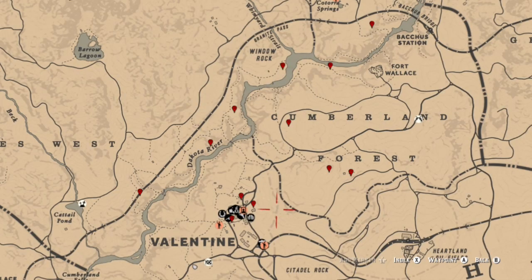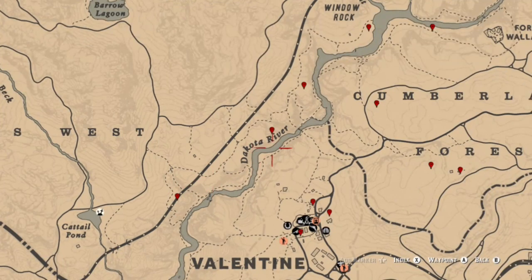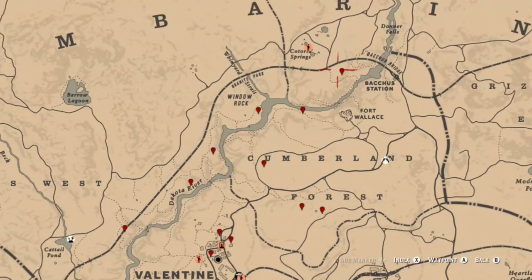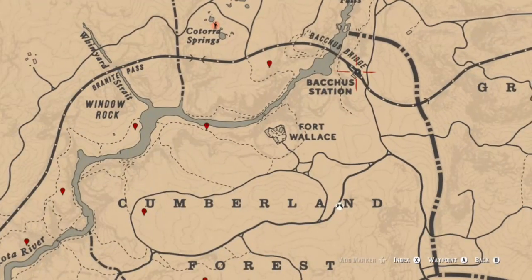Now for collector challenges group 2, we're going to stick in the central part of the map. You'll be able to find jewelry, eggs, tarot cards, and coins in these locations. The first location is a coin. Moving up the coast you have two jewelry locations. Next we move on to two arrowheads right here at Window Rock, and then another spot right there.